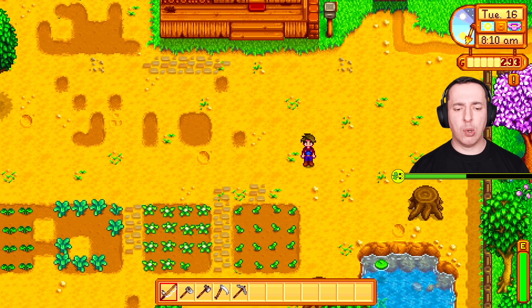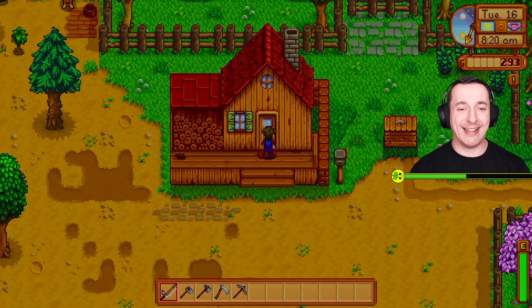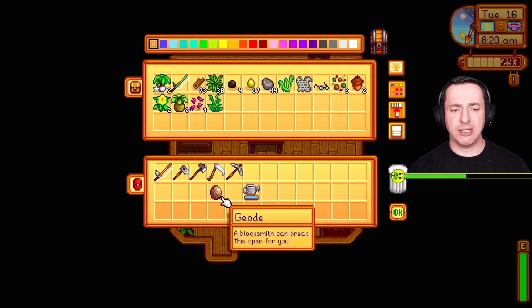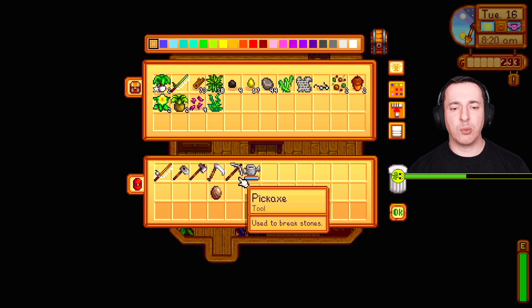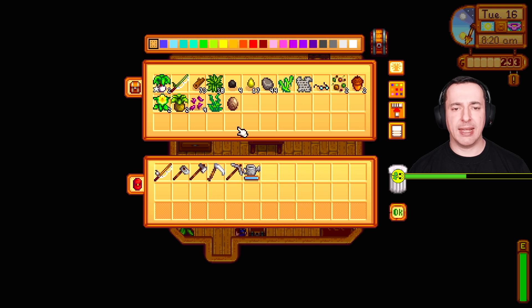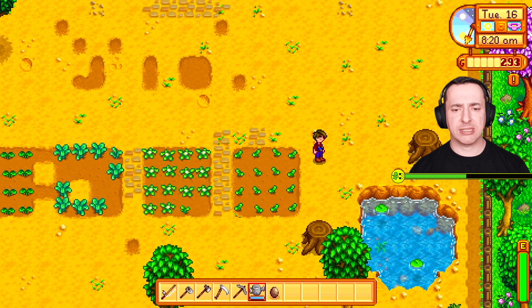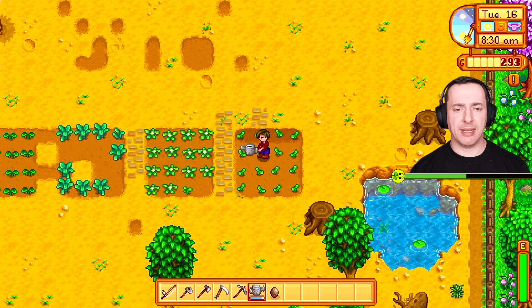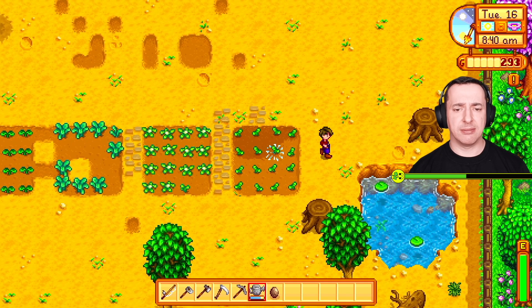Right, let's have a little look at what's in the box. I've got a geode. Let's move the watering can to the top bar, and the geode to the top bar too. We will go and see what that is in a bit. But we should water our crops. That looks like we might have something ready to pick in the middle there. I can't even remember what we planted - I think it was cauliflowers.